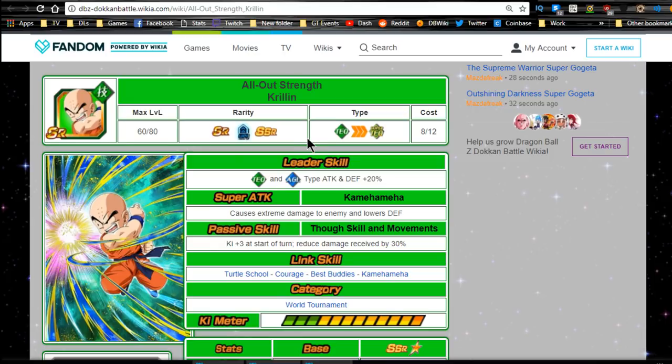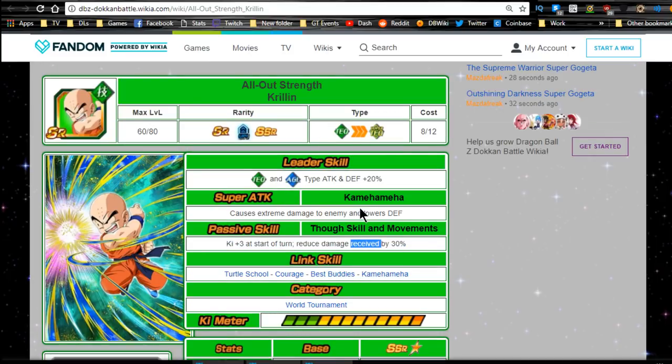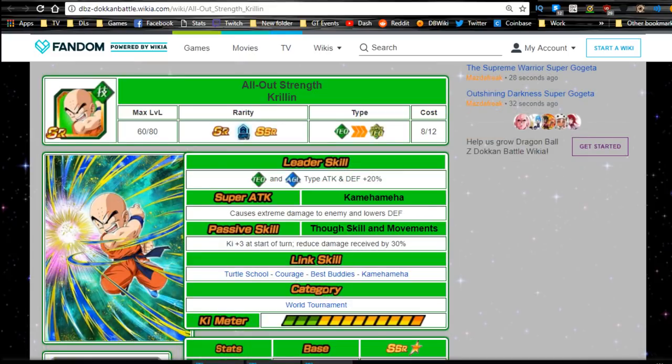Next is the OG little kid Krillin — 'All Out Strength Krillin.' This guy was badass back in his day. Leader ability: Tech type, Tech and Agility attack and defense plus 20 percent. Super is Kamehameha — extreme damage and lowers defense. This is probably one of the first times in the series he used the Kamehameha wave, during the World Tournament when Master Roshi said he wasn't ready. Passive 'Through Skill and Movement': Ki plus three at the start of the turn, reduces damage received by 30 percent. He could be a good blocker on a Tech team. 12 Ki multiplier of 130.